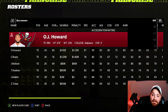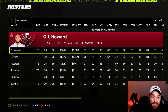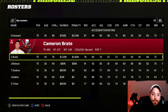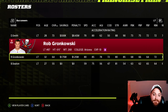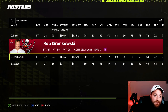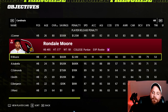The Tampa Bay Buccaneers have the most complete roster in the game — it was tough to find a switch. The one spot: if you ever lose Donovan Smith at left tackle and there's nothing on the free agency market, you can shift Gronk to left tackle where he's a 64 overall — serviceable in a pinch. Obviously grasping at straws for a team that's S-tier at pretty much every position.